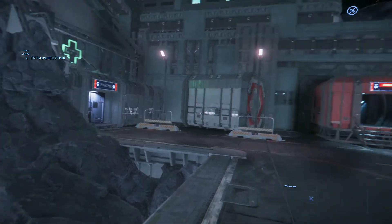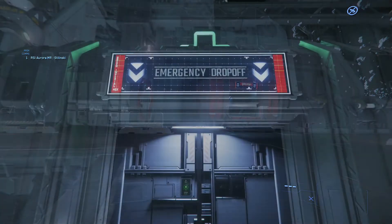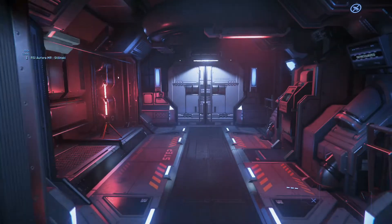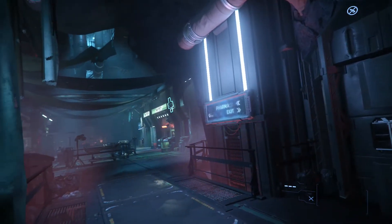Ez itt balra a klinika bejárata, jobbra pedig a régi, jól ismert bejárat az állomásra. Ahogy a régi bejáratnál, úgy most is egy légzsilipben keresztül jutunk be, ahol balra találjuk a klinikát, jobbra pedig az állomás eddig ismert részét.